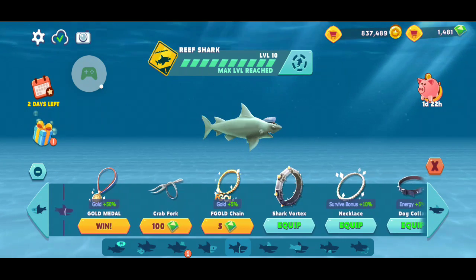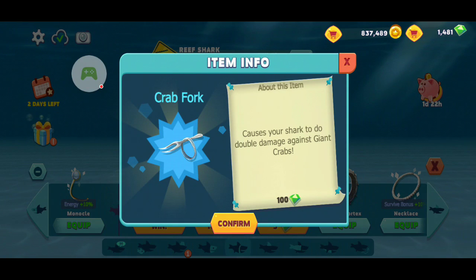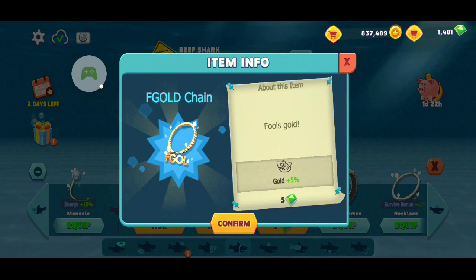Now we're getting to the interesting items. That's plus 50 gold — I need that, I'm gonna try to get that. Apparently you need to finish in the top five of the Vicious Volleyball events. The Crab Fork is good for fighting the boss, defeating him and doubling the damage. Fool's Gold — I don't know if you should buy that now, but it gives you five extra gold. Yeah, it's pretty cheap.